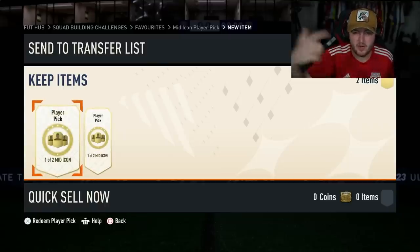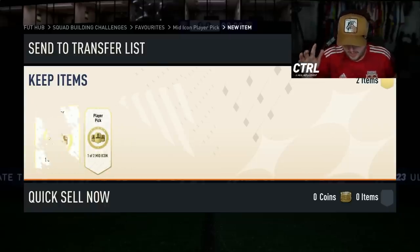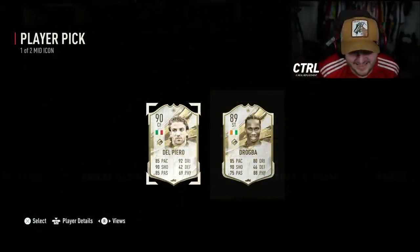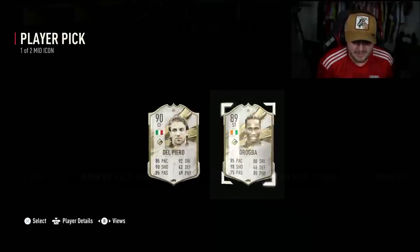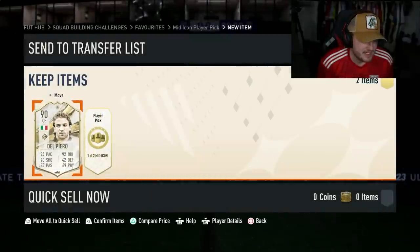It's quarter to six, so I'm going to do another two - you're going to see them in the same video. Here we go with the first one. Not amazing - Del Piero and Drogba. I'm just going to go Del Piero for the fodder, to be honest. I think I might end up using him in an SBC at some point.